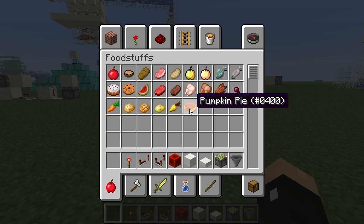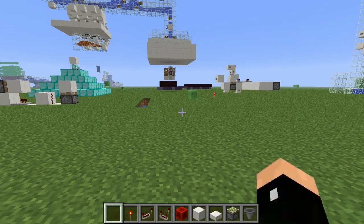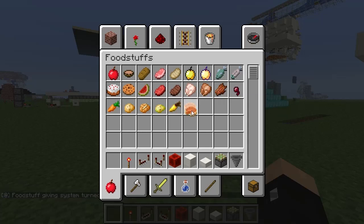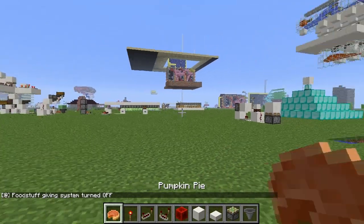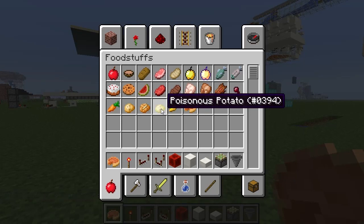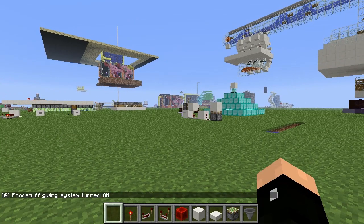I can even turn off the whole system if I'm not going to use these items — maybe like a golden apple or something, but pumpkin pie in a creative world? No. If I want to, I can take the poisonous potato, put it here, and the food-stuff-giving system is turned off. Then I can put my pumpkin pie down as usual. I can't use the poisonous potato though, because it would turn the system on again.